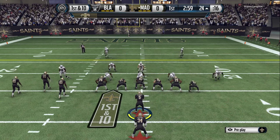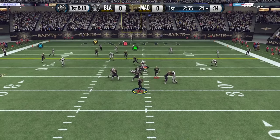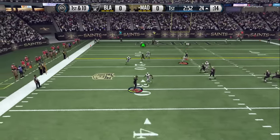So if it's zone, I fade Y and I slant A. If it's man, I leave Y on his original route and I slant A.